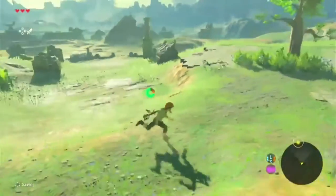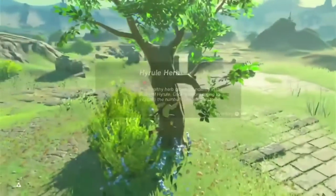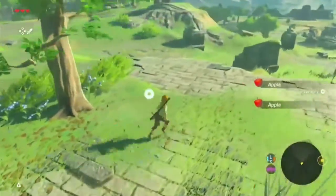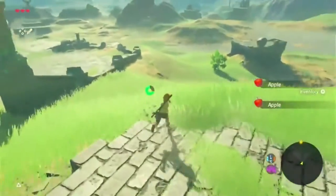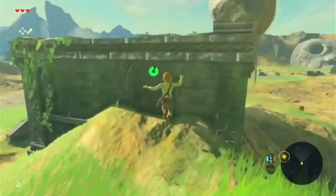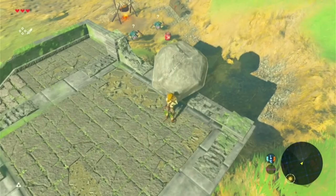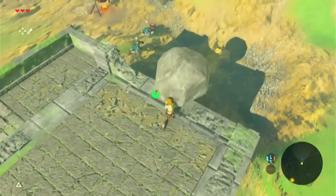Probably the first shrine we're gonna want to get is bombs, because then we'll have some kind of weapon. Let's see if we can take these guys out — we're just gonna climb up here, whistle sprint, and then push this boulder.